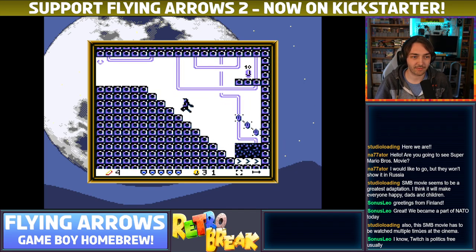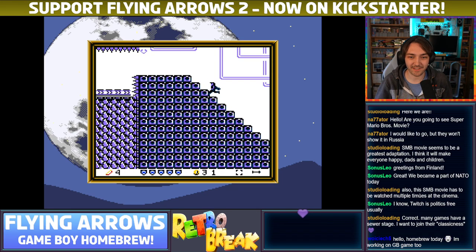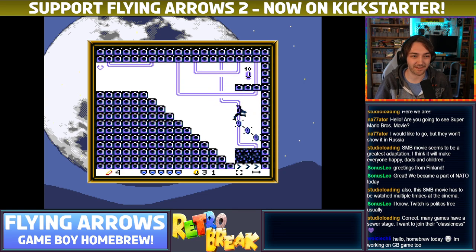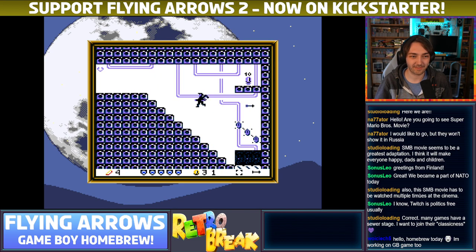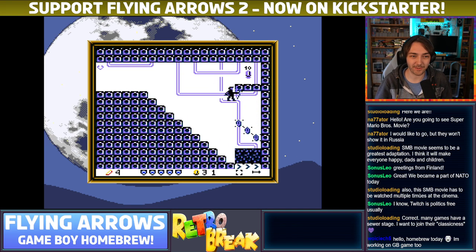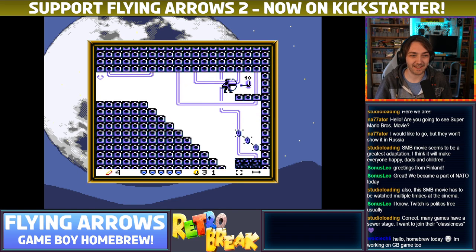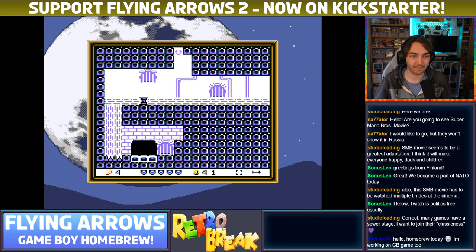Is there an invisible ledge for me to jump onto? Many games have a sewer stage. I don't know why so many — there's a platform there. I'm not sure what's going on with the floor here. Sometimes I'm able to stand on these pipes, sometimes I'm not. Explain this section to me, what am I doing wrong? You're working on a Game Boy game as well — awesome! What kind of game is it? Is it a platformer like this? Is it an RPG? I did it — I don't know what I did, but I did it.